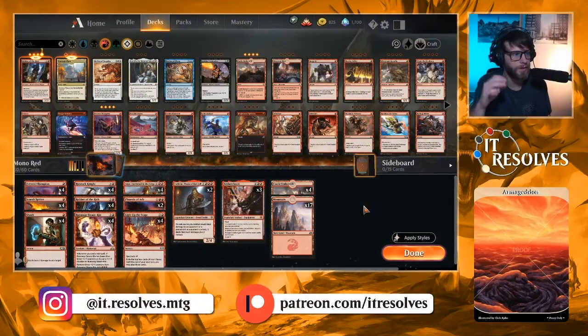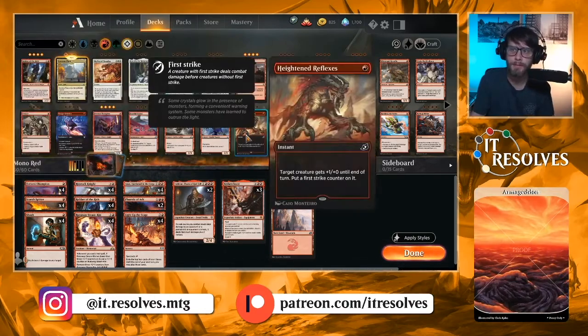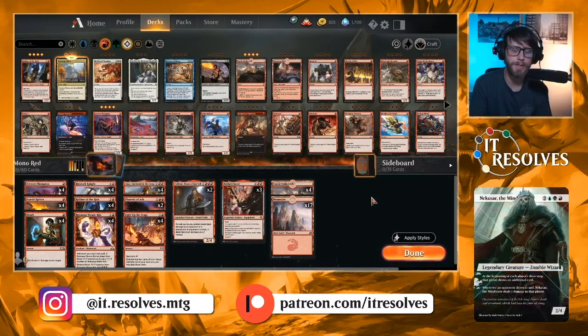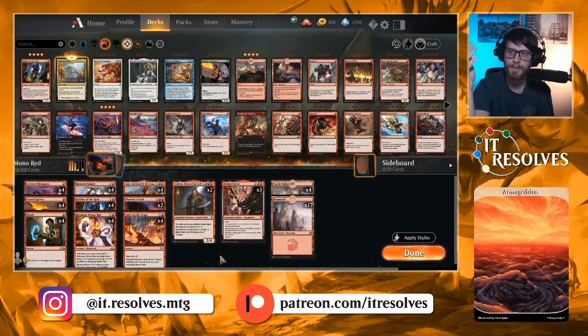Welcome to another gameplay video. This time we're going tried and true with some mono red aggro. This list has not really changed at all. There are a few different versions — some are running the Calamity version where it's essentially just a bunch of 1/1s, with Scorch Spitter and Fervent Champion. But a lot of those other cards may not be a part of that list. The goal here, since we're not really looking at any new cards from Eldraine, is just to see how mono red does in this standard environment.